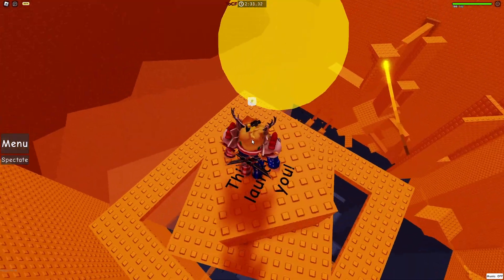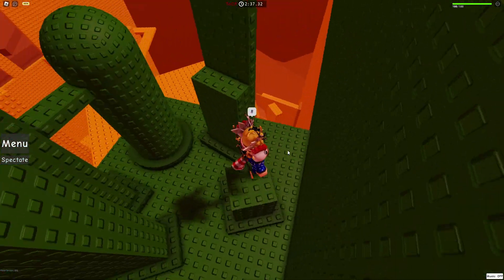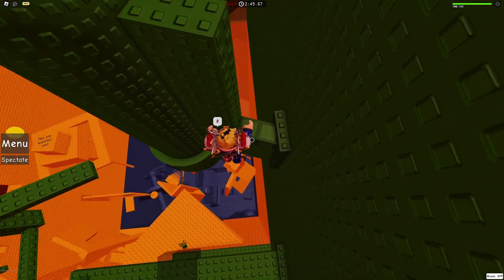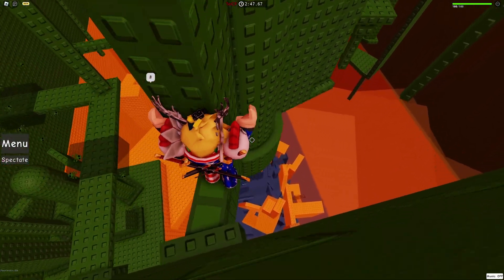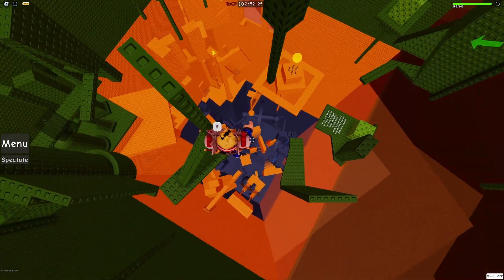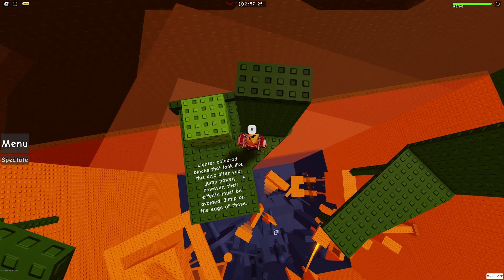This launches here. The tower has made that very obvious. It means we're on floor three and it's dark green. These tower colors are a bit random, I guess you could say. Spontaneous. Lighter colored blocks that look like this also alter your jump power, however they must - no effects must be avoided.